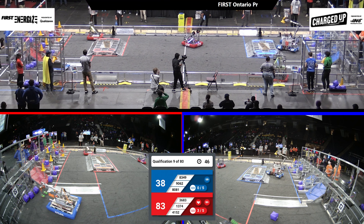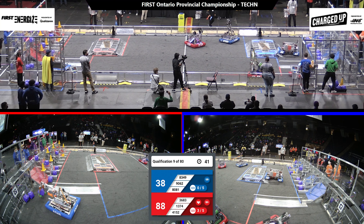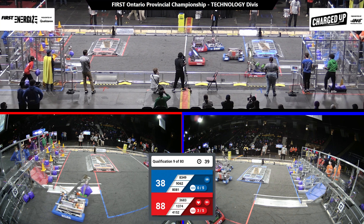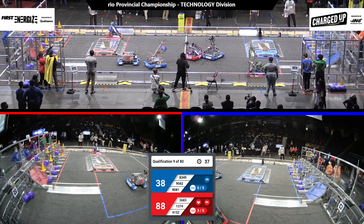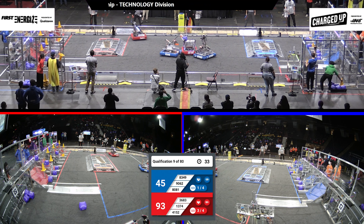41-52 on the Red Alliance looks like they're trying to line up to grab another game piece over at their substation, along with their alliance partner 36-83. 36-83 sneaks around, grabs a cube, runs back to the Red Alliance grid to score that cube, and then races back to their substation.